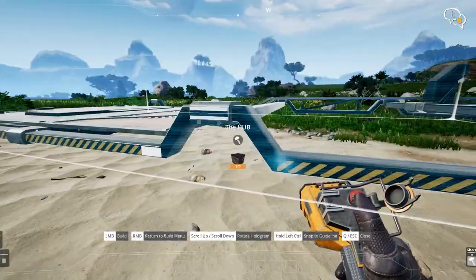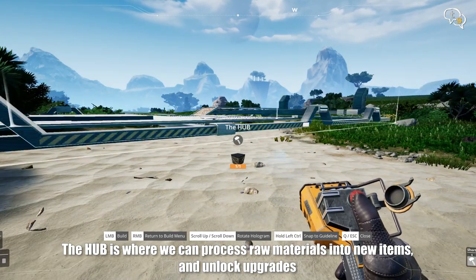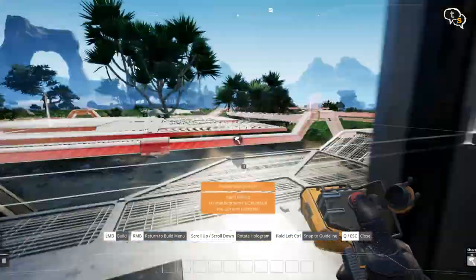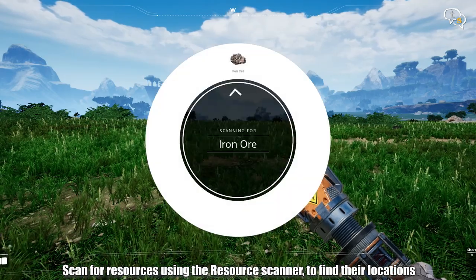We first build a hub using the construction tool. The hub is like the heart, providing upgrades and a means to craft new materials and usable resources. Now that the hub is built, we can use the same construction tool to scan for resources.